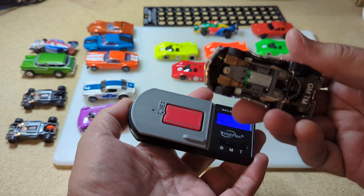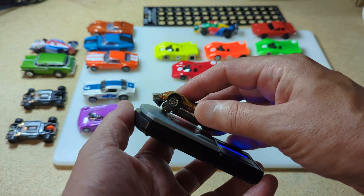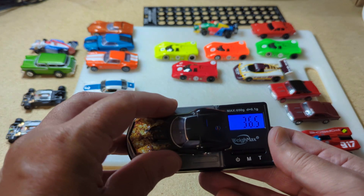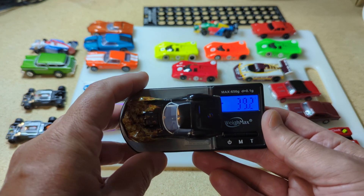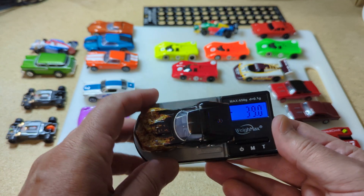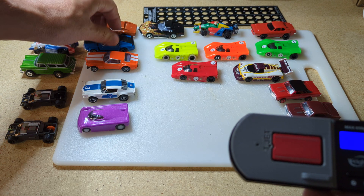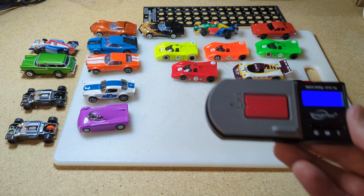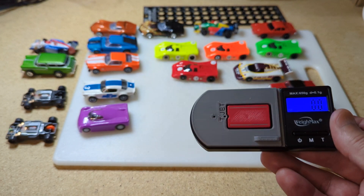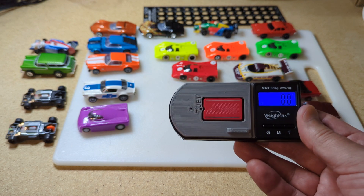Now if you look at a level 30 stock Neodyme on a Mega G Plus, you're only sitting at like 36 — mid to upper 30s. So that's a pretty good jump from the mid 30s to the mid 60s. You're almost doubling your downforce by doing that upgrade from level 30 to level 42.